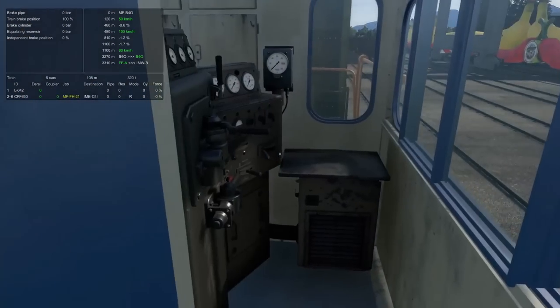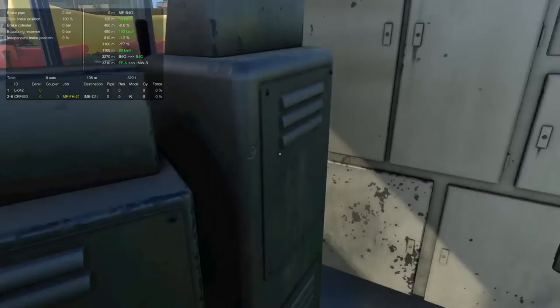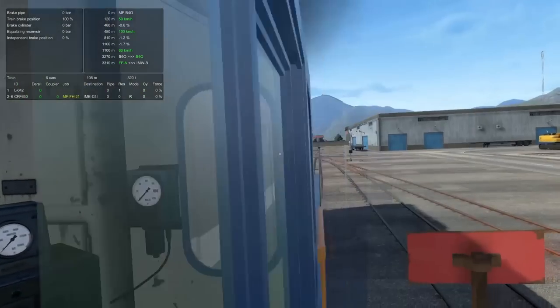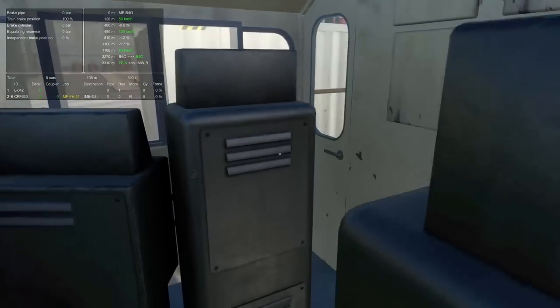That's way cooler and a better sim than what the original DE6 does, so cheers to Boss for getting that right. A cool thing you probably already noticed is it's got two control stands, so you can run long hood forward or short hood forward, and both control stands work, which is pretty cool.